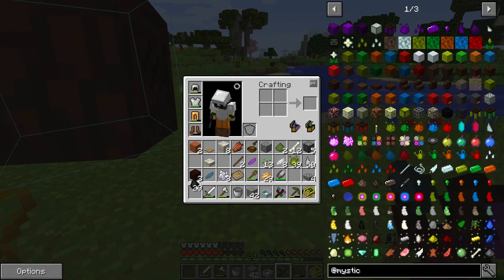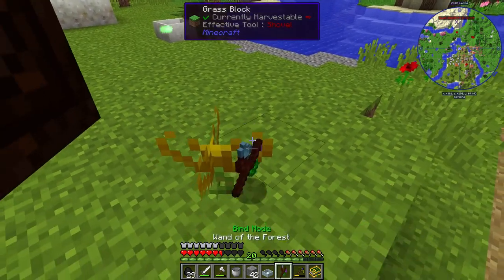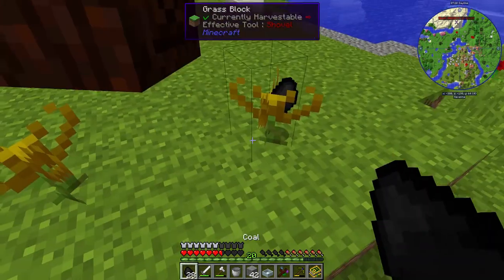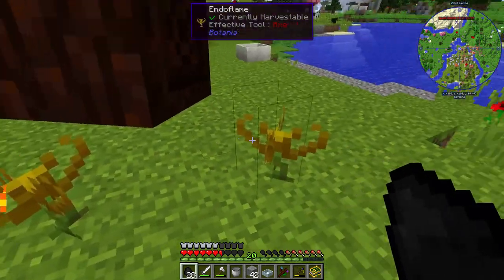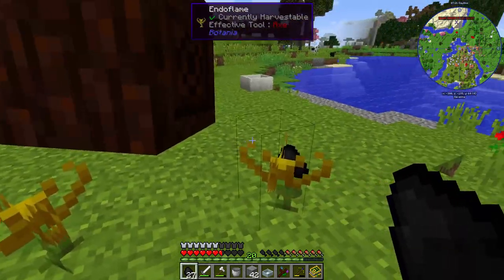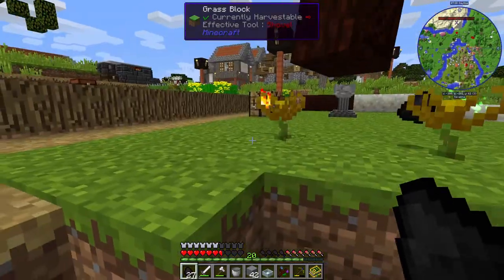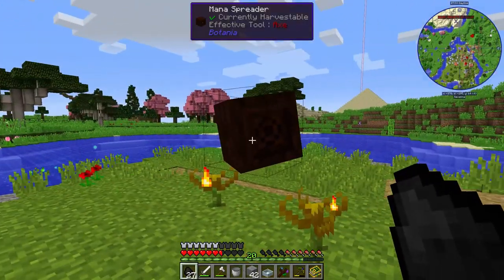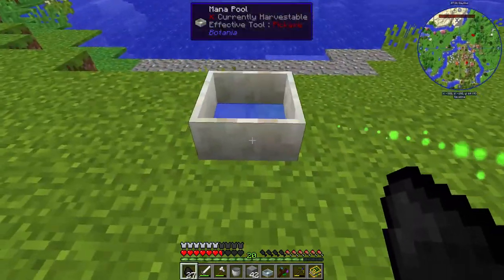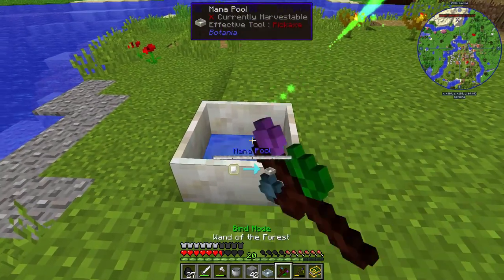If I drop some coal - that's not coal - ah, so this should eat the coal. It should generate mana for the mana spreader, then it's going to shoot mana over here. I am now acquiring mana.